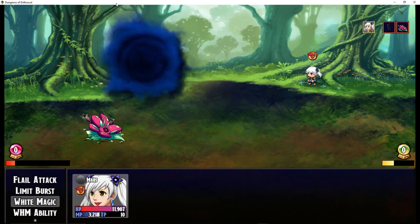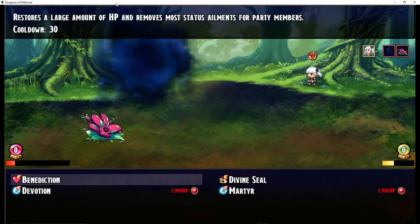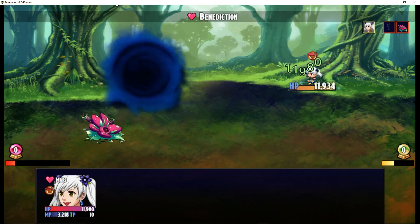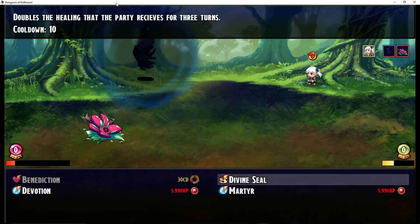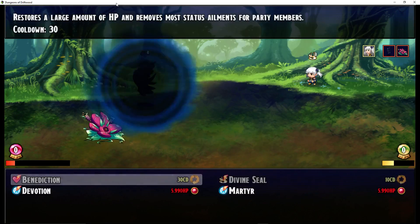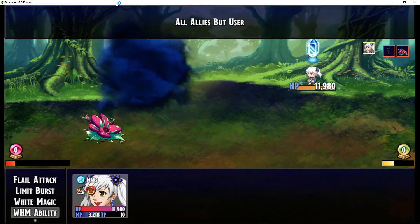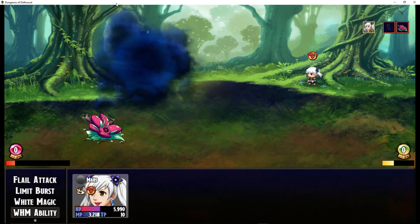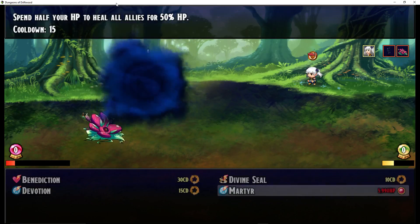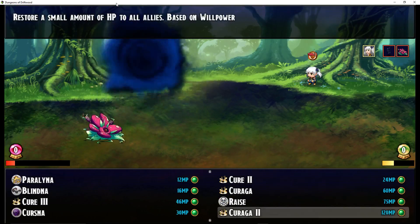Those are all the spells. But in the White Mage's abilities, which basically work on cooldowns, Benediction is going to restore all of your HP and cure all negative status effects for the whole party. It'll be costless, but it'll take 30 turns to be usable again. Divine Seal is going to double the healing the party receives for three turns. You can spend half of your HP to heal all allies' MP by 20%.